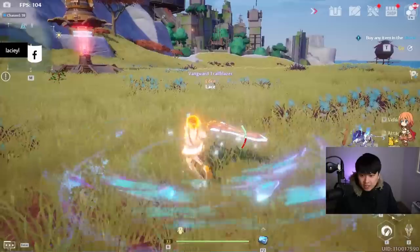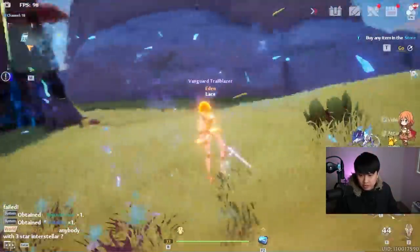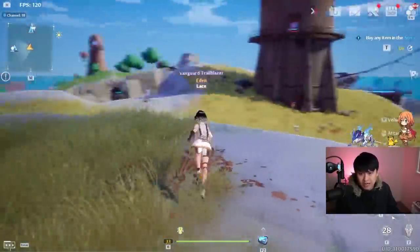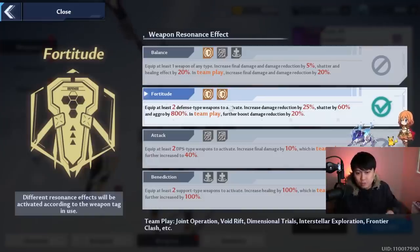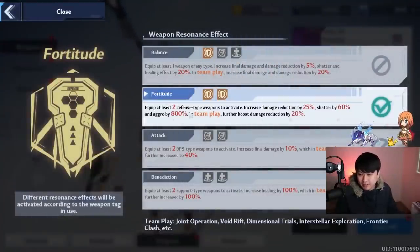Meryl's charge attack, consuming stamina, puts her in super armor so you can't be stopped while spinning. On Meryl's E she goes into a super armor state, and you can actually steer this skill in the direction you want. The weapon resonance is also incredibly important — the fortitude weapon resonance increases damage reduction by 25%, but the real value is shatter increased by 60%. The faster you shatter somebody in PvP the faster you can kill them, because when their shield shatters you can deal more damage and they are CC'd for a long time. Running Huma plus Meryl, I can shatter about three times per PvP match.